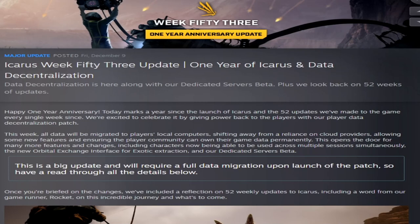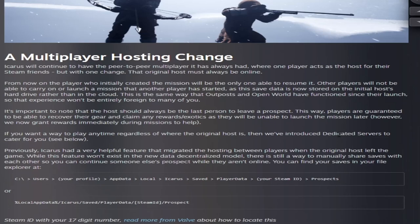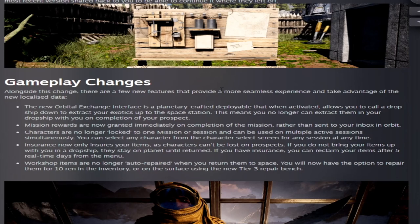The final update, week fifty-three, the one-year anniversary update, brought data decentralization — requiring players to migrate data from the cloud to their local PC. This also changed how multiplayer hosting works; you now host peer-to-peer or use a dedicated server, which was coming soon. They also changed how you upload exotics — you no longer use drop pods but must craft and use the Orbital Exchange Interface. Credit is given instantly when you upload exotics through the OEI, and we also lost the ability to lose characters this week.